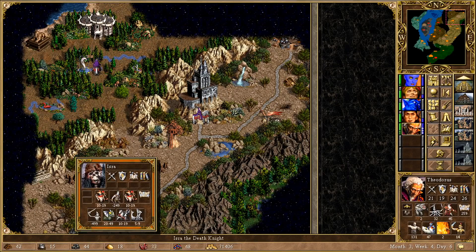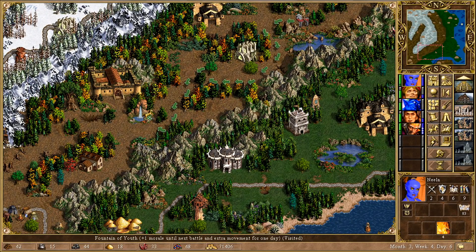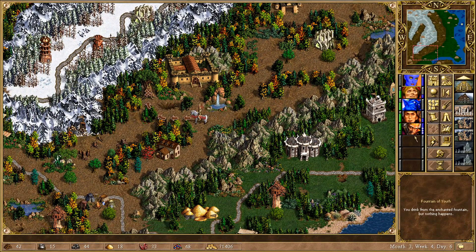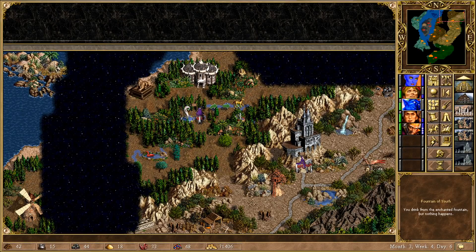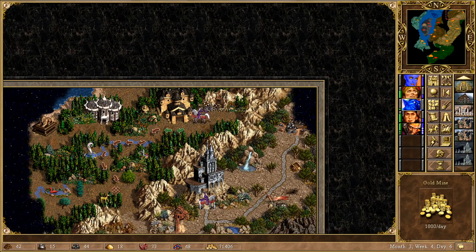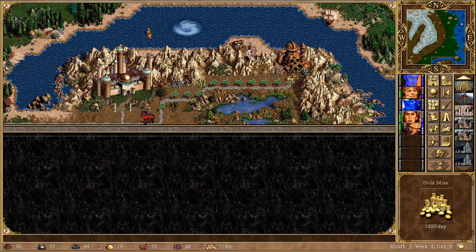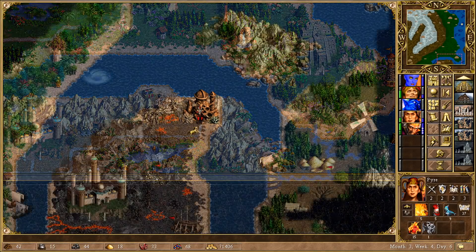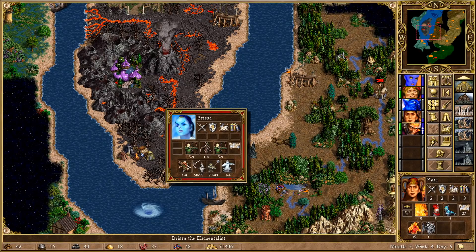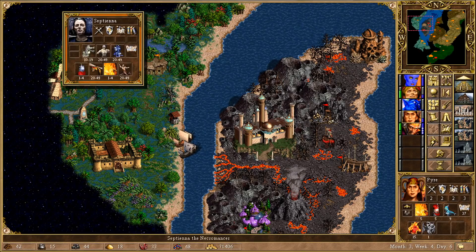I'm going to go straight for the fight with Isra, although before I do, I want to move the scouts first. I'm going to send Nila over in this direction — she can't quite reach, but that's fine. I'm going to send this guy up in this direction. I don't remember if I knew about this gold mine or not, but we've got it now. I'm going to send Pyre in this direction, and we're going to start moving towards this Conflux town, because we do know there's a red hero here on the water — pretty weak one, but still. We could potentially go for an attack with a backup hero.